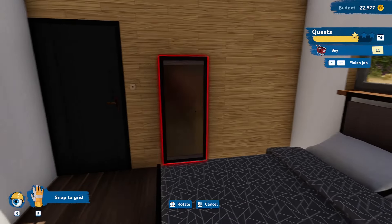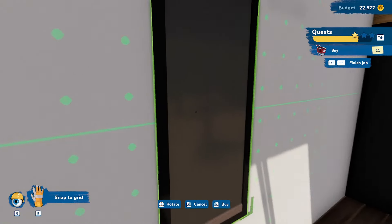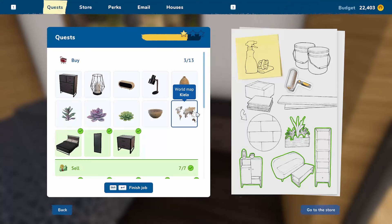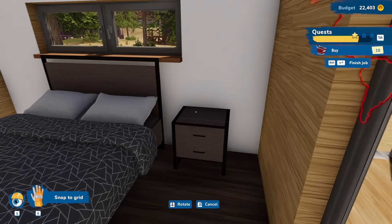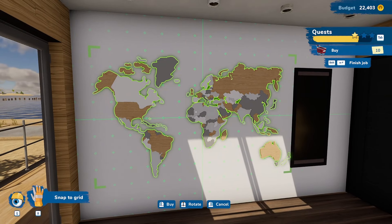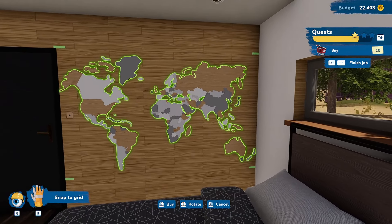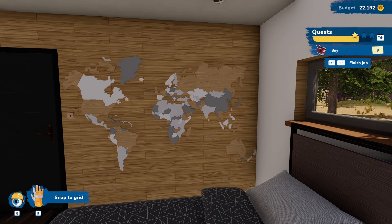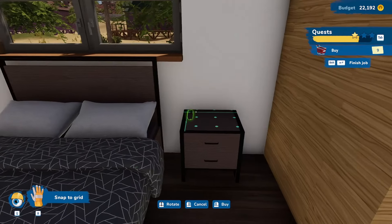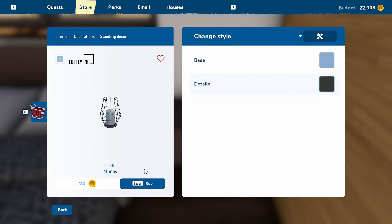Next we have a mirror that can go basically anywhere on the wall. I try putting it on the door but that doesn't work, so we end up putting it right by the door — where, without a door stop, the doorknob could smash right into it. Then we have the biggest world map I've ever seen — thankfully it barely fits on the wall, which is probably by design.